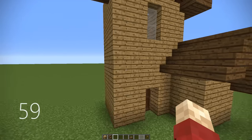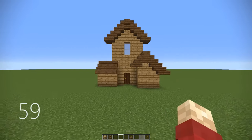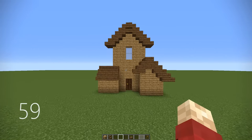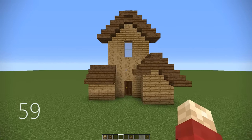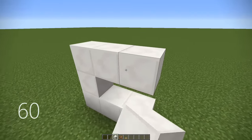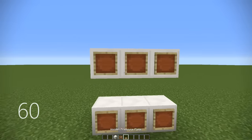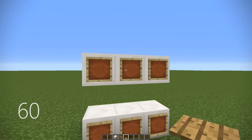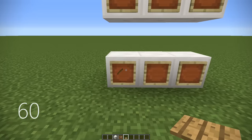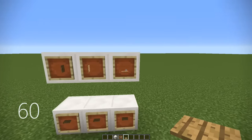Number 59, when you've got a simple house and it starts to get slightly bigger, add in lots of variations in the height as well as variations in the shape. The more variations in every single dimension that you use in building, the better your house will look overall — way more detailed and structured. Number 60, if you want to create some little cabinets, you can use item frames and then put a wooden pressure plate in them and they act like little handles.